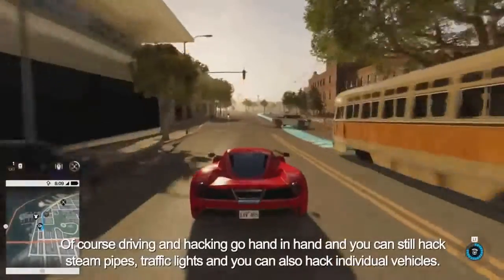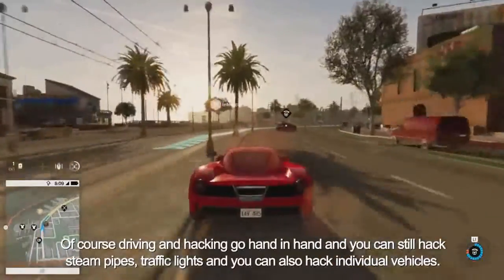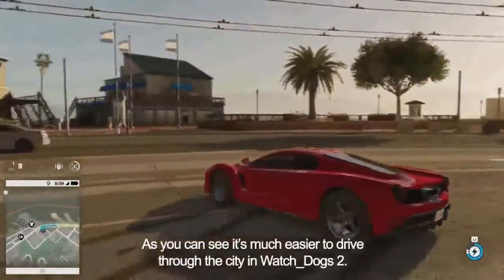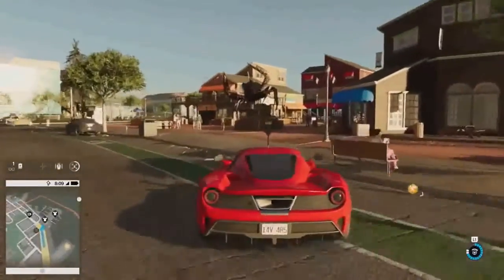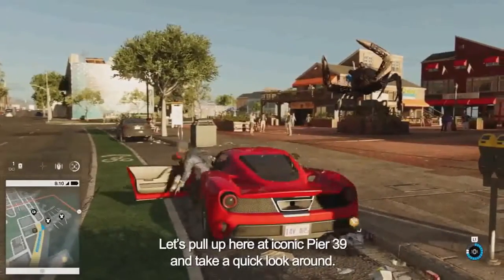Driving and hacking go hand-in-hand, and you can still hack steam pipes, traffic lights, and you can also hack individual vehicles. As you can see, it's much easier to drive through the city in Watch Dogs 2. Let's pull up here at iconic Pier 39 and take a quick look around.